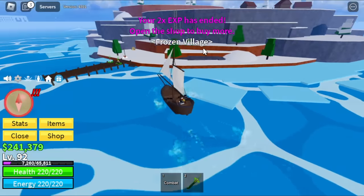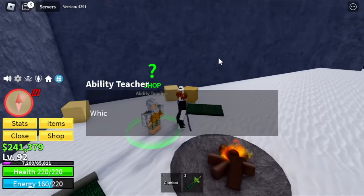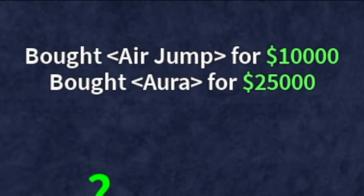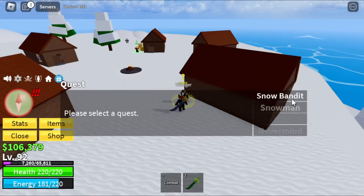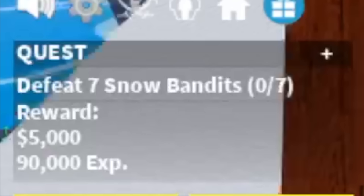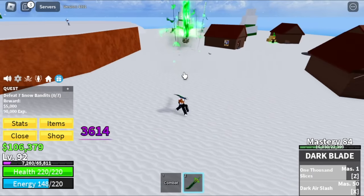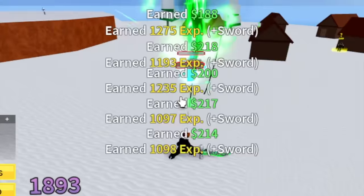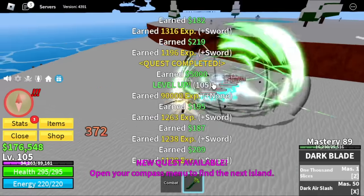Next up, Frozen Village. First time here — you're gonna want to buy every ability: air jump, aura, and flash step. Everything will cost you about 135,000. For the target: snow bandits. Same strategy — ZNX does more than half HP. Very easy. Target here is level 105. After that, target is the Yeti — the boss of this island.